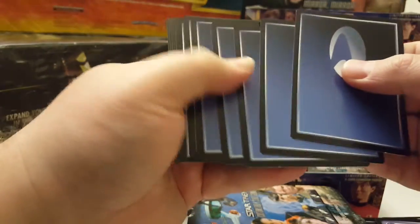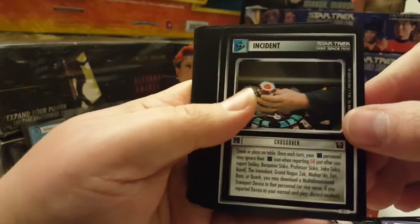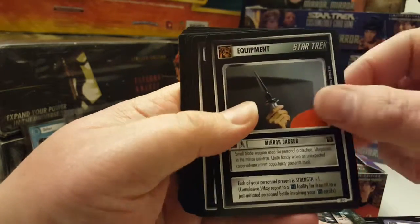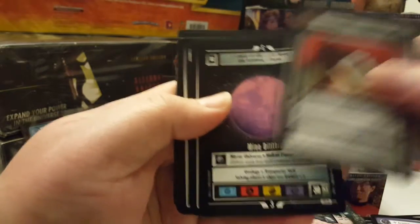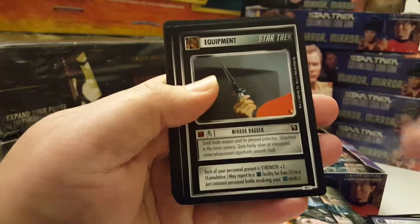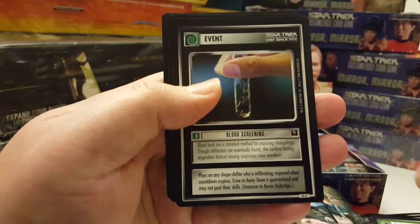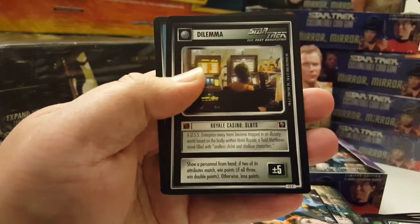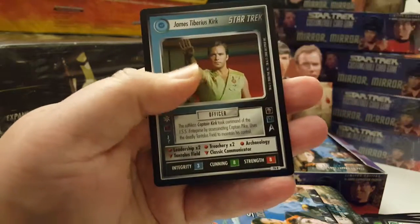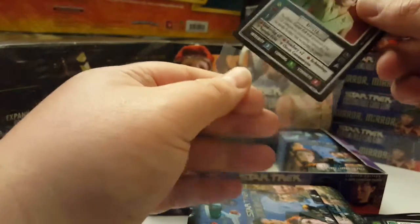Sixth pack: Crossover, Mirror Dagger, Agonizer, Mined Lithium, Air Max, another Mirror Dagger, Rebel Interceptor, Gorus, Blood Screening, Royal Casino Slots, and the rare is James Tiberius Kirk — very nice, another rare plus, but I've already pulled one.